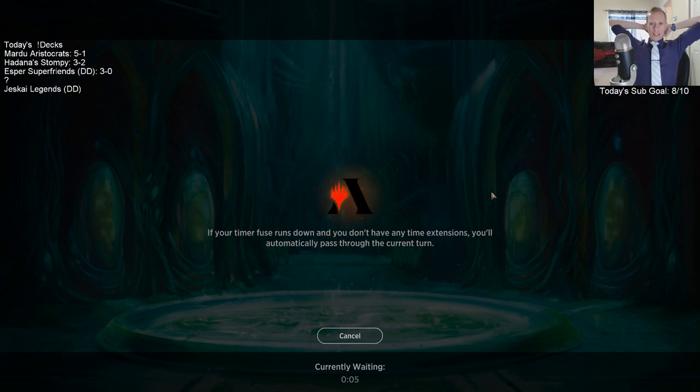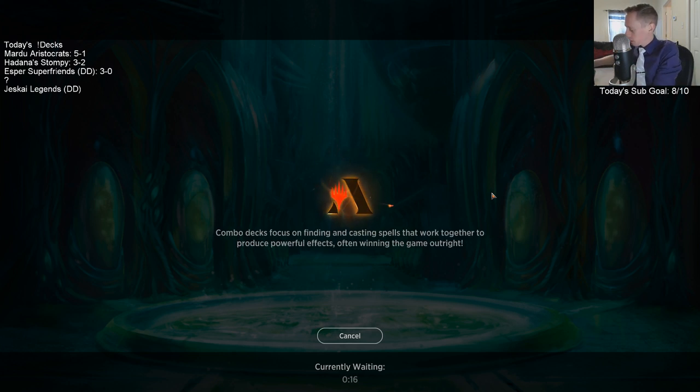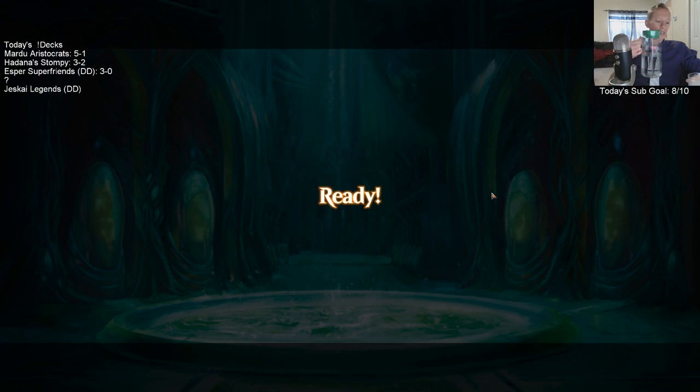The draw-2-gain-2 has been just better than I thought with Sphinx's Addendum. I thought you'd just want more Chemister's Insights, but the gain-2 life has been impressive. It seems weird playing that card over Chemister's Insights.